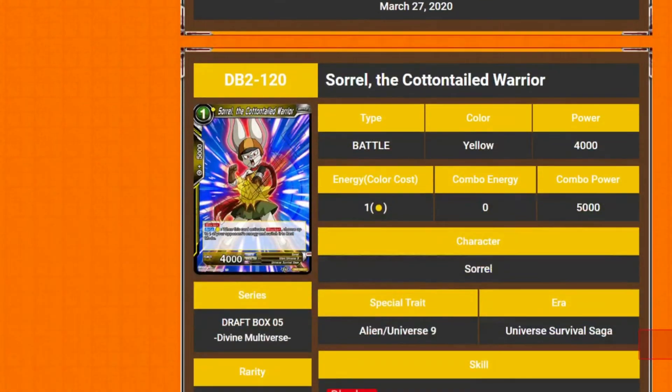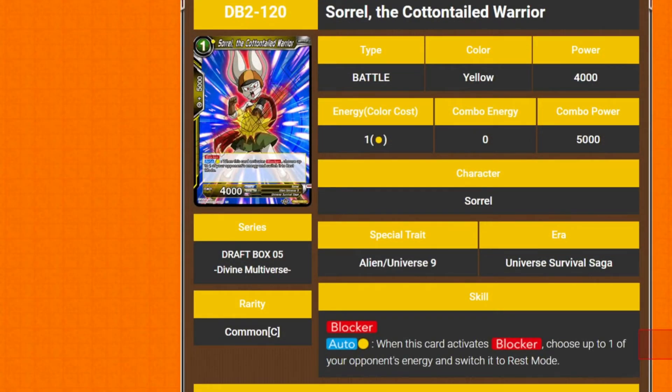The more I see the more I want to, but at the same time I can't — I'd have to buy like three draft boxes. Next we've got Sorrel the Cotton-Tailed Warrior — 1 drop 4k. It has blocker, and its auto is you pay one yellow, and when this card activates blocker, choose up to one of your opponent's energy and switch it to rest mode.